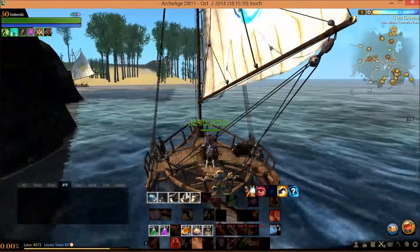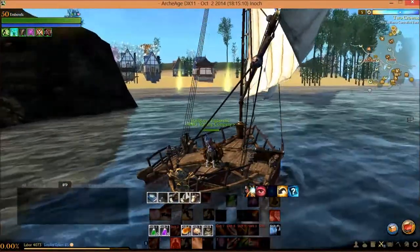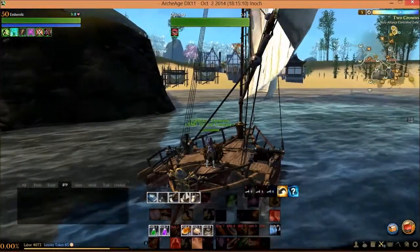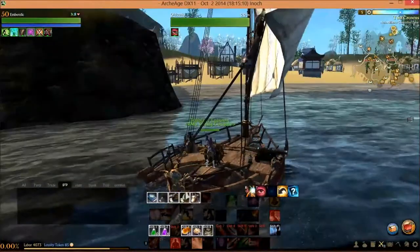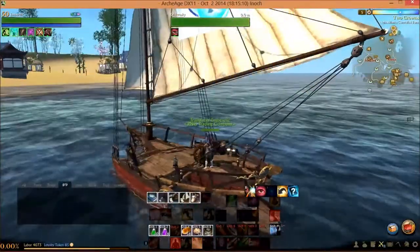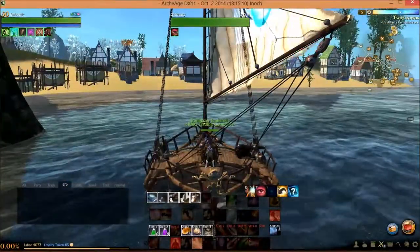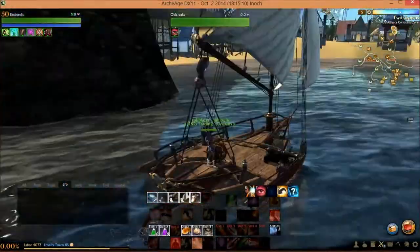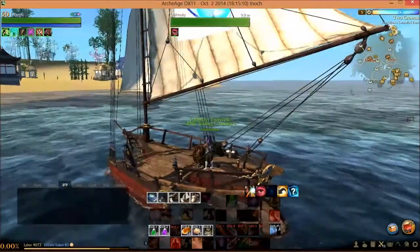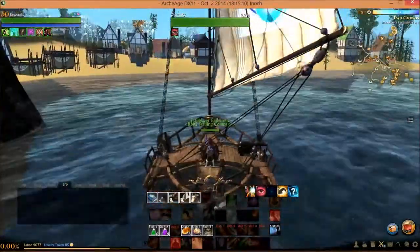You will see lots of people with Clipper Ships because they are relatively easy to get, just like the 16x16 house. You can buy one with Gilda Stars for 50 Gilda Stars, or you can buy one off the auction house — it depends on what the demand is at that time. I bought mine off the auction house; I don't remember exactly how much, but it was several tens of gold, like 20, 30, 40, 50.